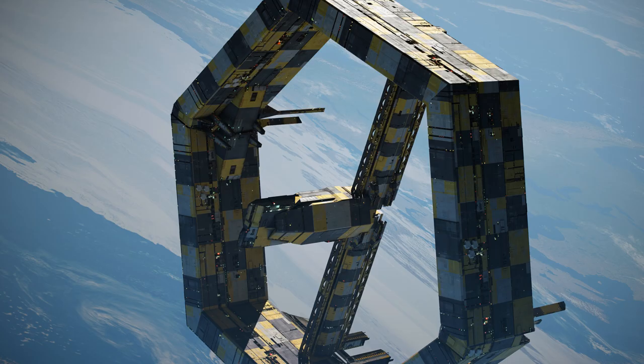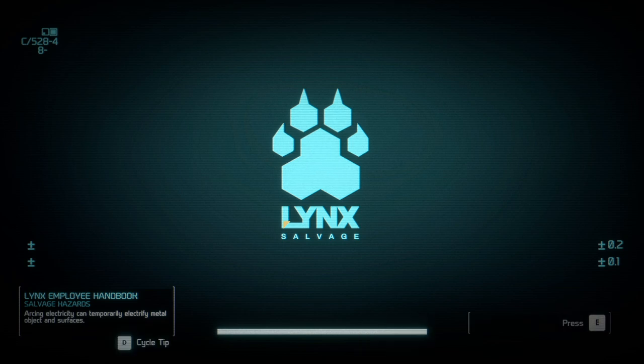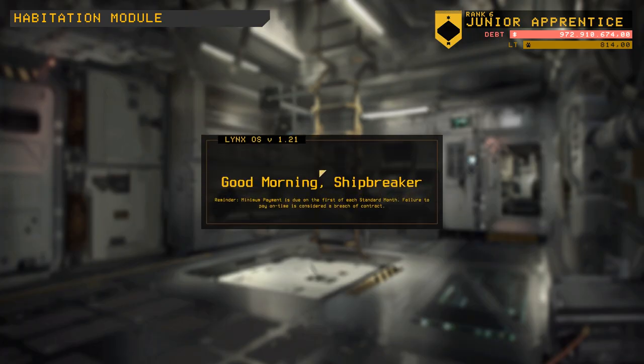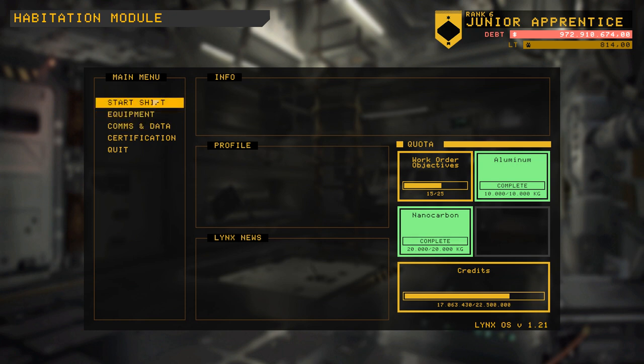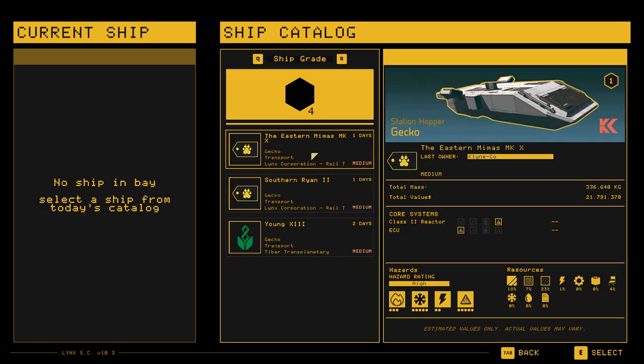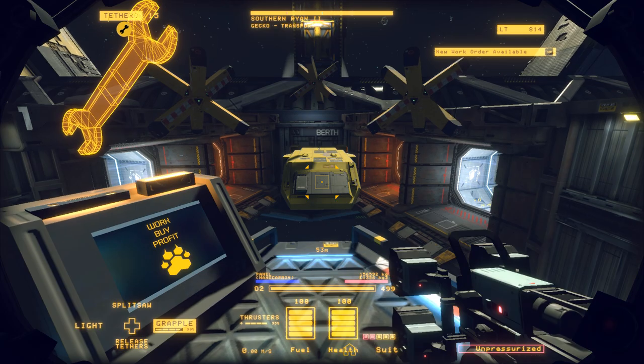Oh crap — this is bad, because now the ship is gone. Yeah, the ship is gone. I'll just pick a different ship. At least I got an additional work order done, which is going to help me with my certification onto level 7.